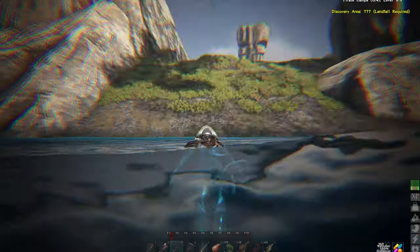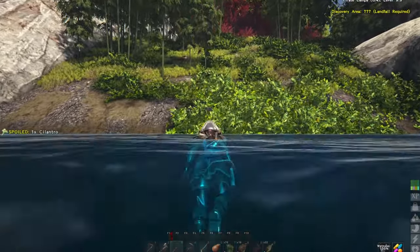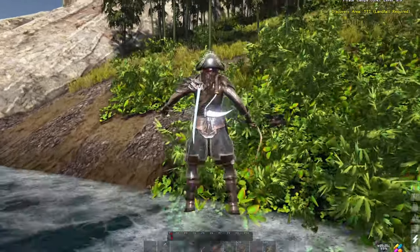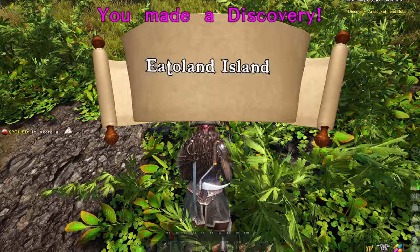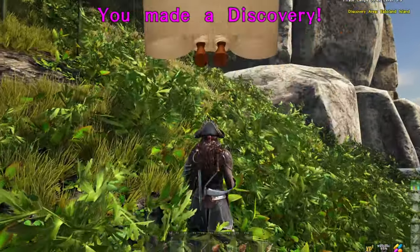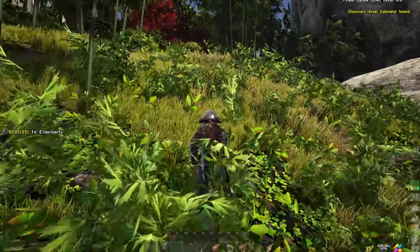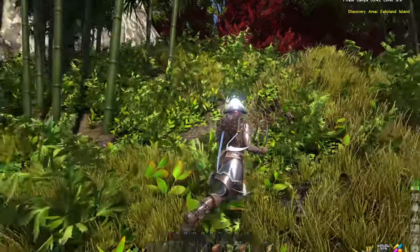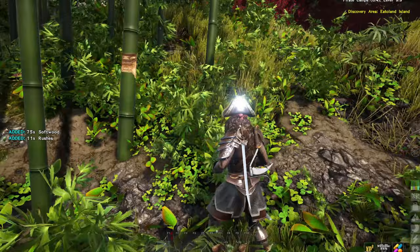It's really deep here — that's not good, that means sharks could probably hop on board. This looks like Shisandra. Itoland Island. It is eastern temperate, 50 degrees Fahrenheit. So that's pretty average. Softwood and rushes.